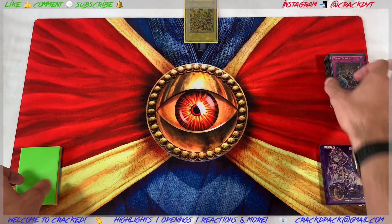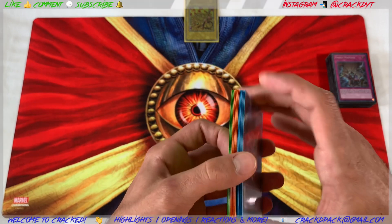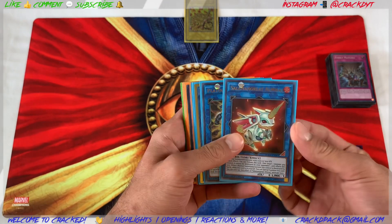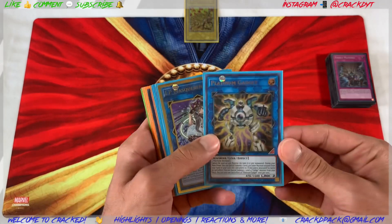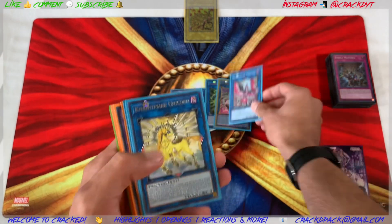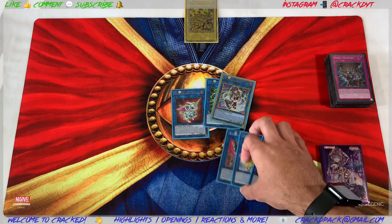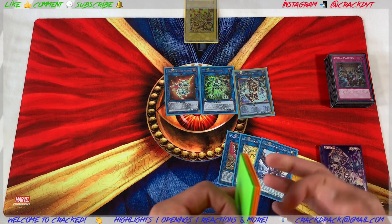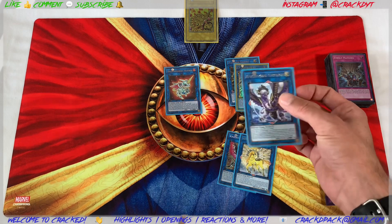Next I'm going to show you the extra deck. Bear with me — still got cards coming in the mail. So we've got Salamangreat Almirage, Platinum Gadget, IP Masquerena, Nightmare Phoenix, Nightmare Unicorn, Nightmare Griffin.